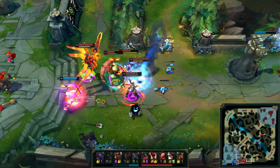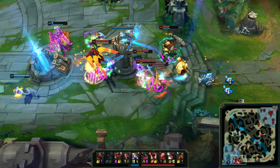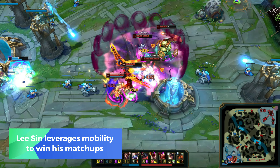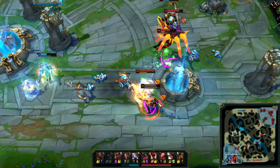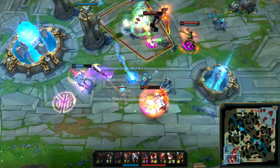For boot choices, Lee Sin has always relied on resistance-based boots so he can maximize his effectiveness and survivability in fights. You can build Merc Treads into CC-heavy teams and Steelcaps into teams with a lot of on-hit damage. If the game doesn't really fit the need of either of these options, deciding to go for Lucidity Boots is also a great choice.